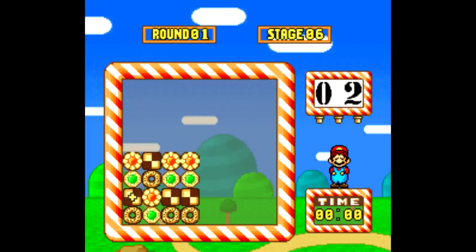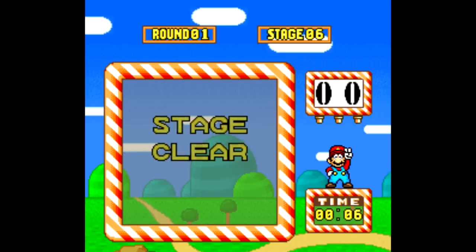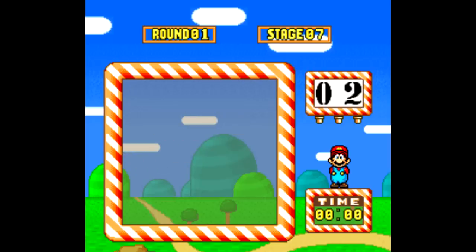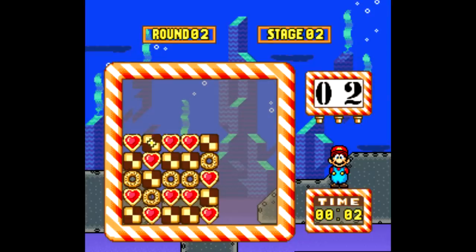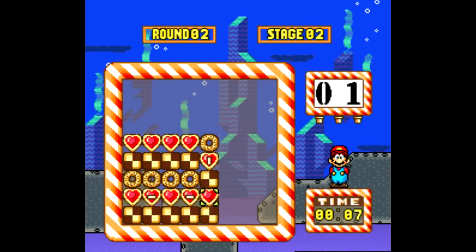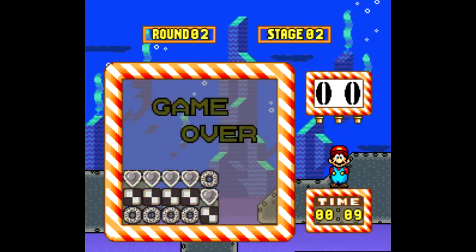The third game mode is Puzzle. The same basic puzzle mechanics apply, only you're given a set number of pieces with a set number of moves displayed on the right. Again, there are ten worlds with ten puzzles each, giving you one hundred puzzles in total. This game has a ton of content. The Puzzle Mode is my personal favorite, and an interesting bit of trivia: contributing to the puzzle design throughout this mode is none other than the creator of Tetris himself, Alexei Pajitnov. So that's pretty cool.